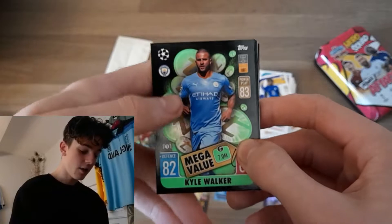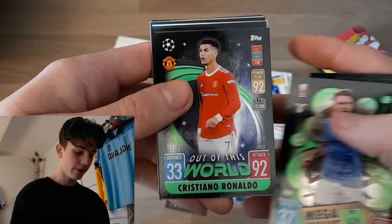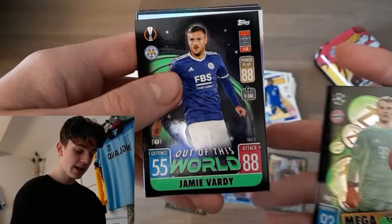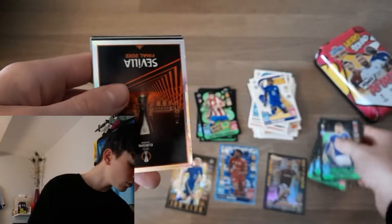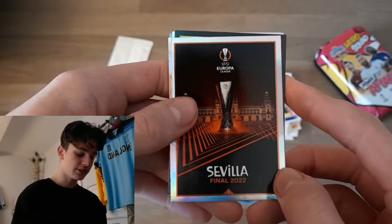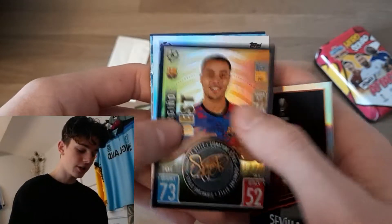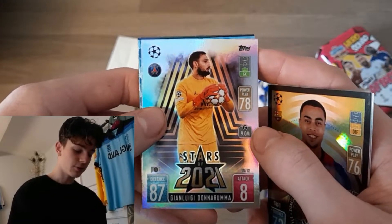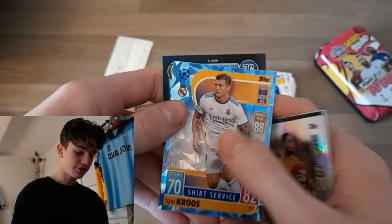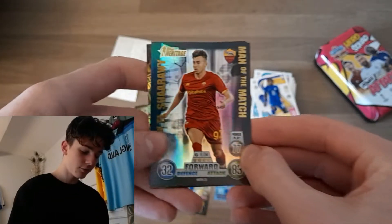Let's see what we can get here. Mega value Kyle Walker, out of this world Ansu Fati, mega value Immobile, out of this world Ronaldo — look at that for a card, that is incredible. Mega value Neuer, out of this world Vardy. We've got one of these really nice final cards — Sevilla 2022 for the Europa League final. A signature star for Serginio Des, start of 2021 Donnarumma, and a Tony Cruz shirt service, as well as a man of the match for El Charari.